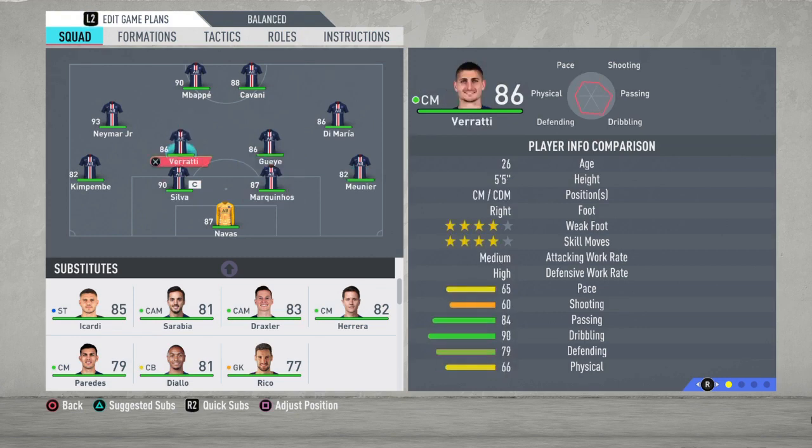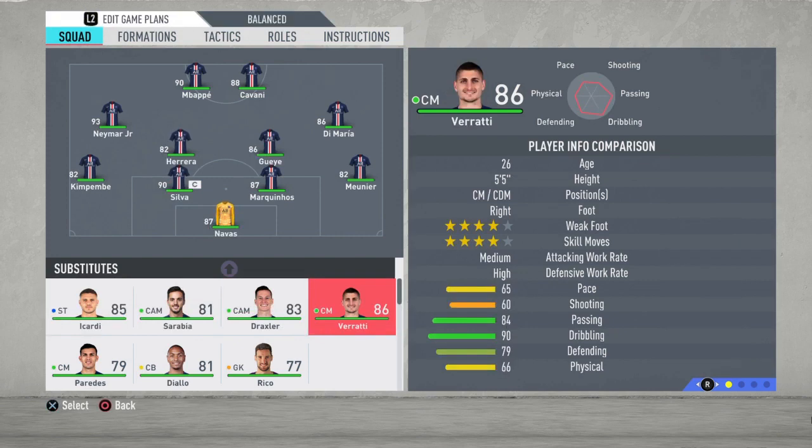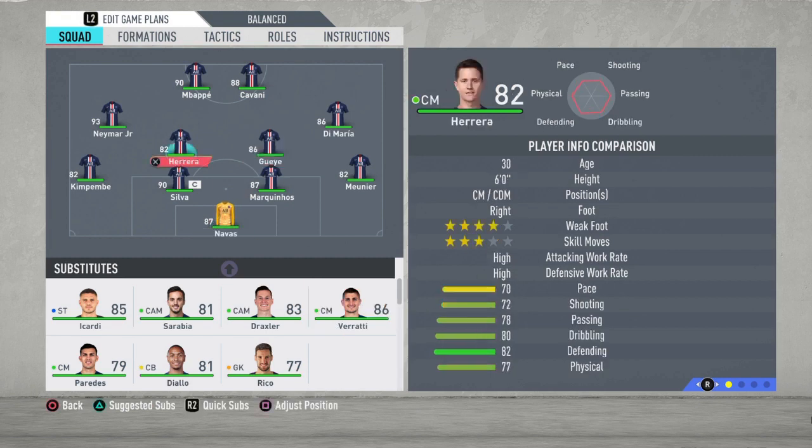Now going at your CDMs — your players that will run up and down for you and do some of the dirty work and build-up play. It's going to be Gueye. This is one of the best players that PSG could get in this position, at least in FIFA. He's like a small engine and he's gonna do amazing recovering balls for you and helping you build up play. The other player here is going to be Ander Herrera. Verratti is good but he's just too small and he lacks physical. Herrera is just a great all-around player and gonna do perfectly for you in that position.